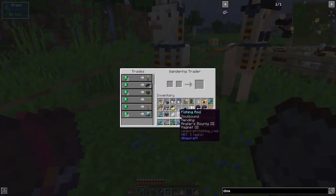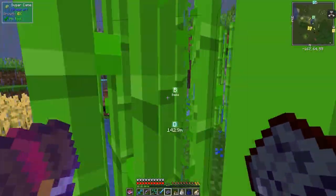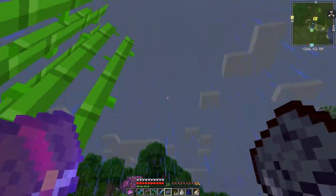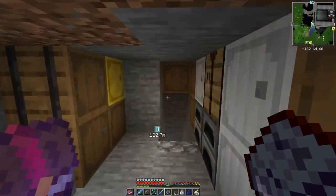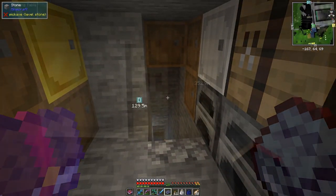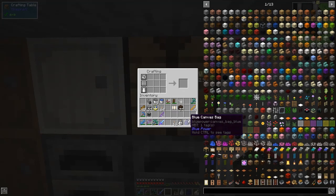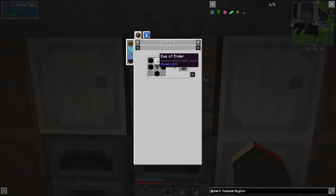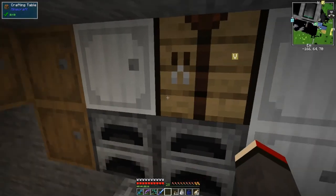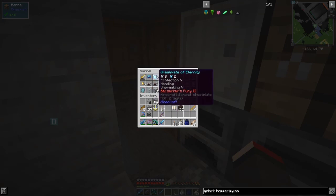Here we have a trader — he's offering skulls and beacons. I don't think I need a beacon. I think I just heard a phantom — they can't see me with these boots on either, which has its disadvantages. It's actually daytime — just had a thunderstorm. What I'd like to do is make the ender hopper. We've got plenty of Eye of Ender, lots of cobblestone and a hopper.